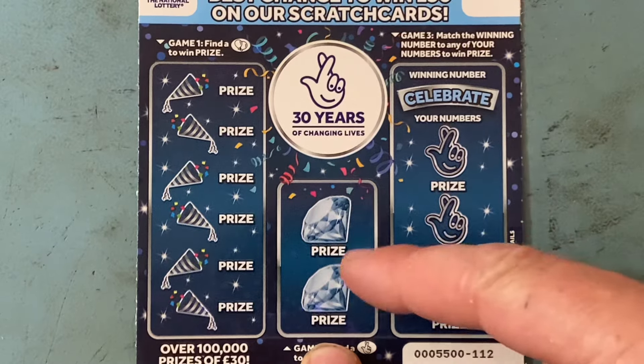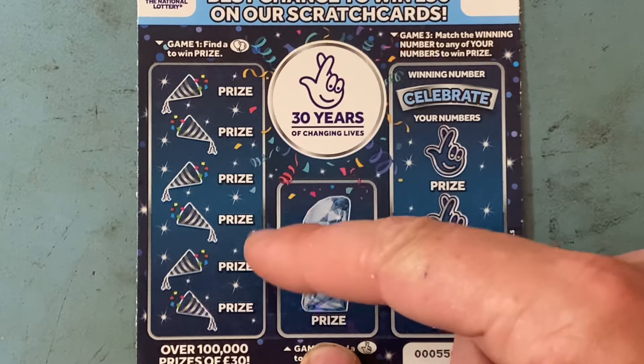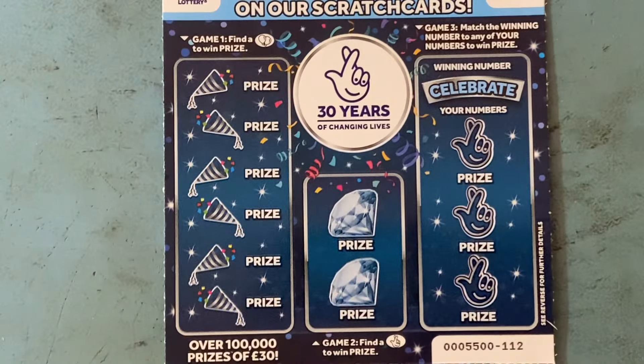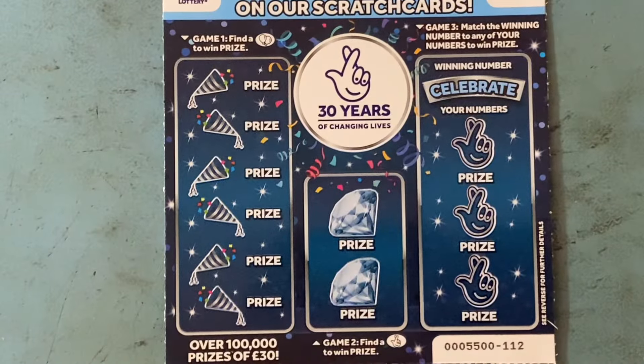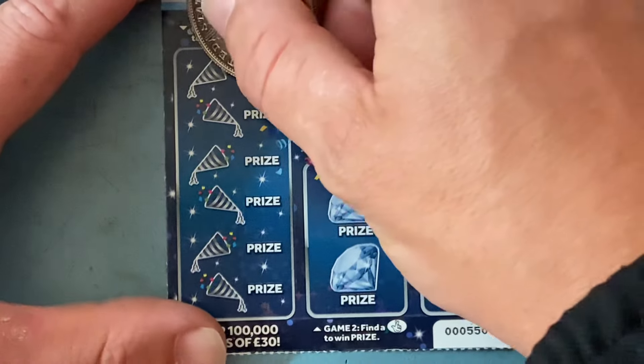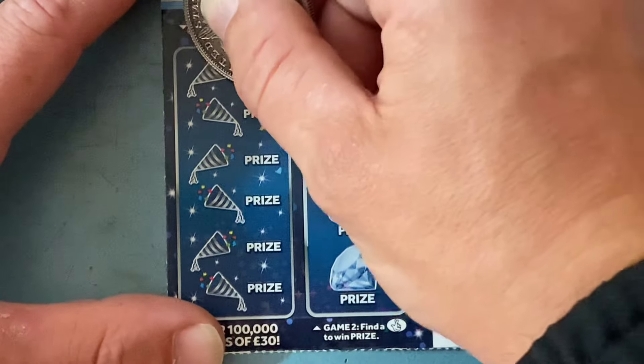Look at them - 3, 4, 5, 6, 7, 8, 9, 10, 11 - yep, full card. I've got cards 112 through 116. Let's get into it, got my scratchy back. We're looking for balloons.